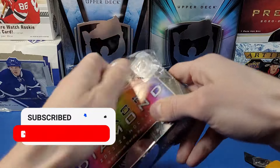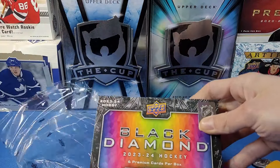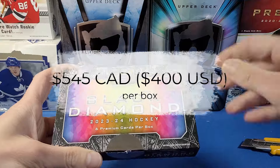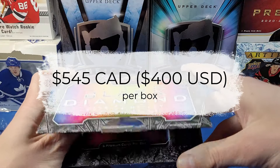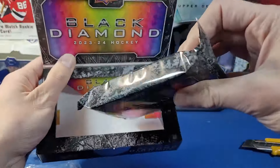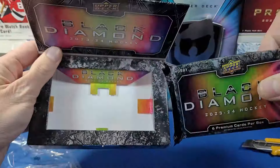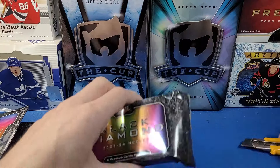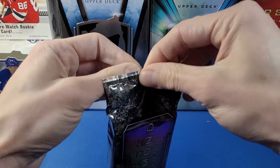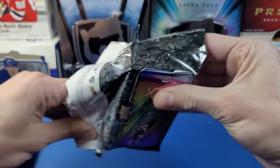I got this box for a decent pre-release price of around $399–$400 US; it's now $500 or higher. The box is a similar size to last year, with a really thick pack inside. Let's get this open — it feels really thick, and we have six cards in this pack.